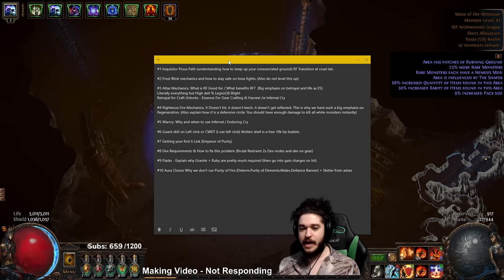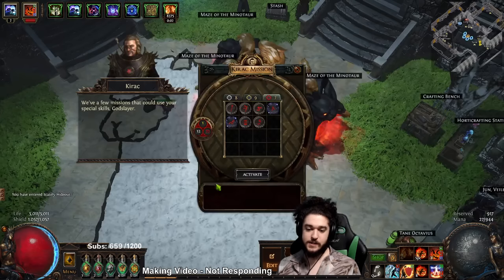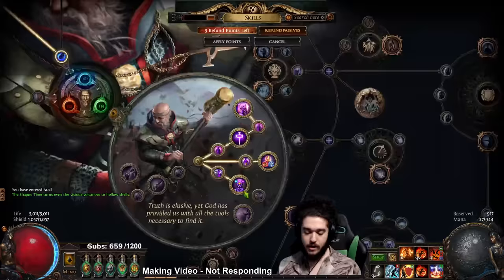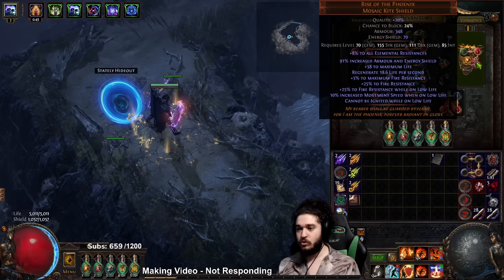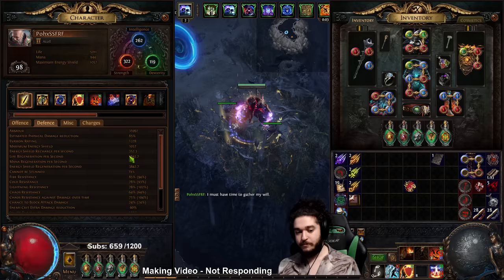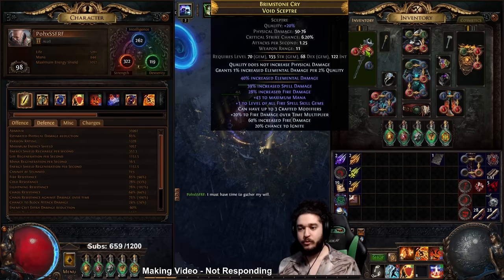Number three is atlas mechanics, which is also tied in with number five - the war cry. For this I'll use Harvest as an example since it's one of my favorite league mechanics for crafting gear. You have two choices with your war cry: number one, Enduring Cry, or number two, Infernal Cry. Remember we have Call to Arms allocated so you only want to use one at a time, though you can swap as needed. Utilizing Enduring Cry will give you an insane spike in regeneration - right now I have 1k regen, and hitting Enduring Cry puts me to 8k effective regeneration.